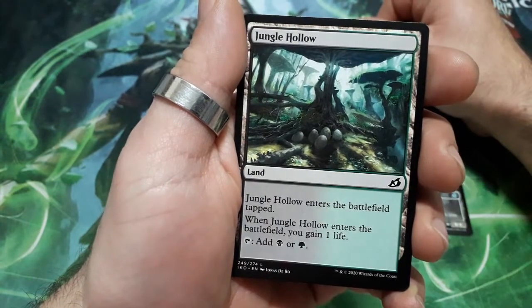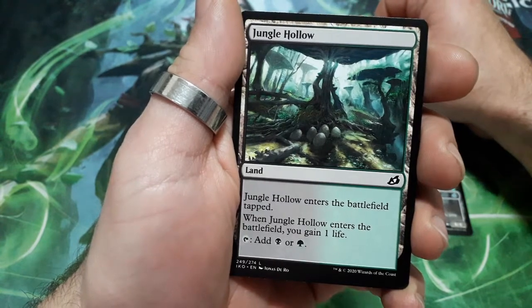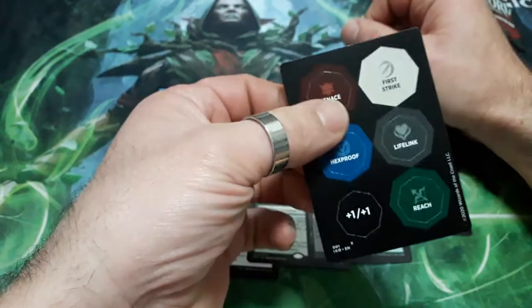And we have Jungle Howl — a land. When it enters the battlefield, tap it: gain one life, then tap it for black or green mana. And we get some counters.